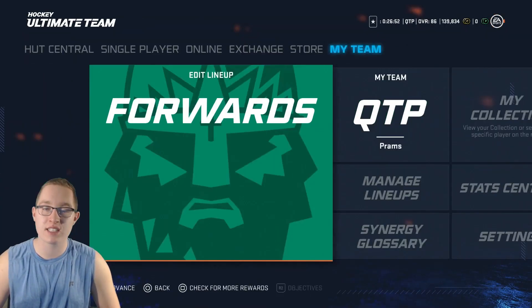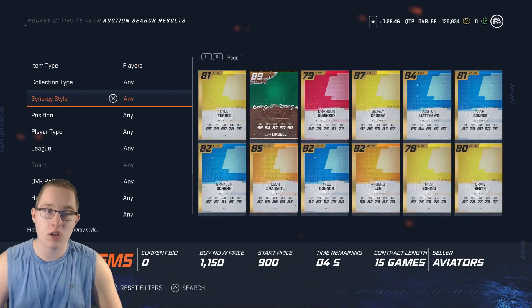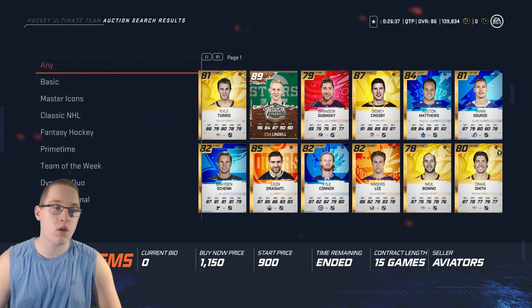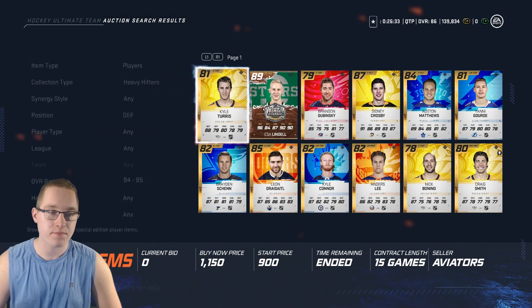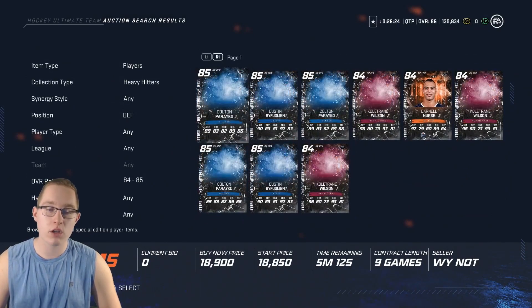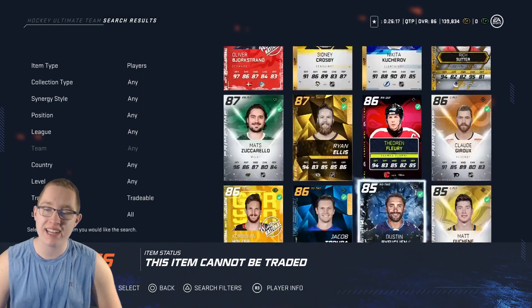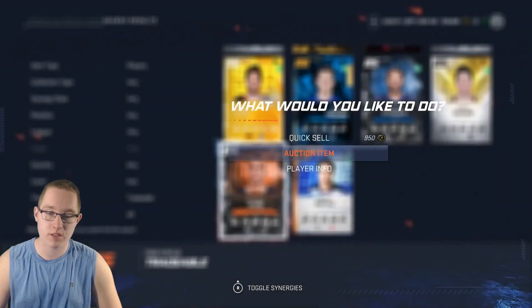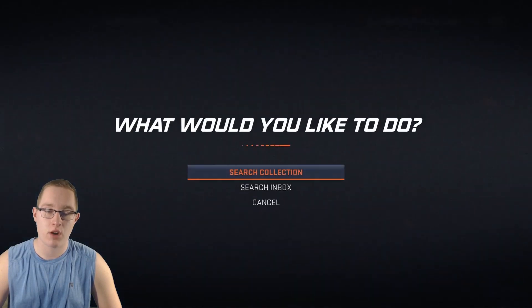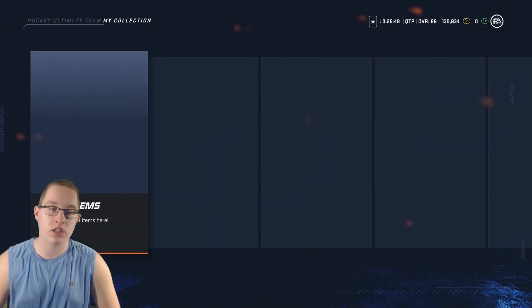I'm going to save the squad changes and sell Darnell Nurse. I've had this card for about 20 games, so it's actually kind of emotional. From the 86 choice pack I picked Edward Vlasic, which I'll show shortly. Going into the Heavy Hitters collection to sell Darnell Nurse - looks like about 13,000 coins. I'll list him for 12,500. That puts me at 150,000 coins, and once I get to 200k we will do a spending spree. I'll show you all the cards you could have gotten from the HUT challenge choice pack.